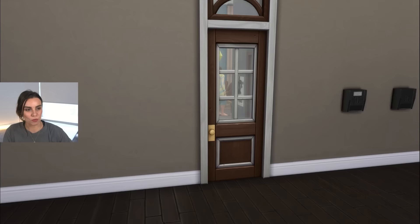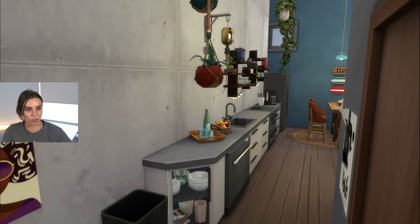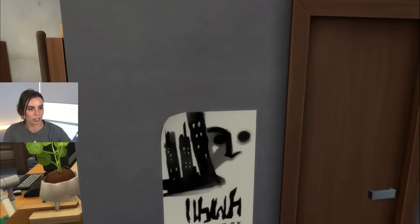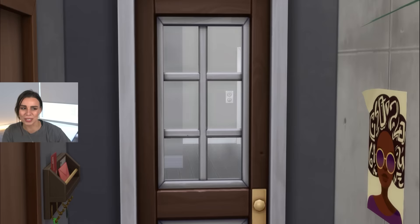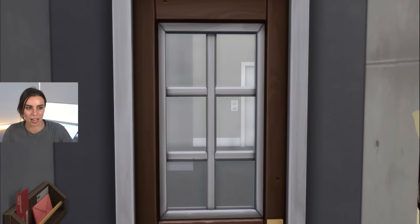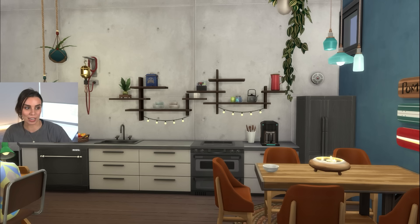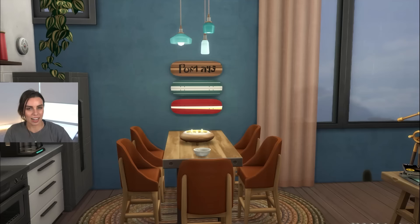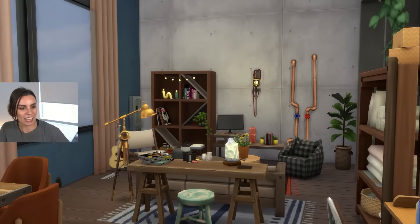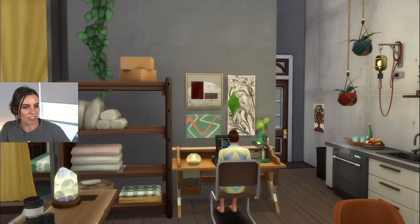Are you ready to see the finished apartment? So we have turned this very ugly apartment into hopefully something that's really nice and inspiring for a writer. This has always been very narrow, but I think it's worked quite well having just a really long kitchen. I really don't like the fact that you can just see through the apartment door — I think that is so strange. I'm really curious to hear if any of you guys live in apartments with glass doors going to each unit. In here is our little bathroom — very nice, quite dark but nice and cozy. Bit of storage, we've got our bin.